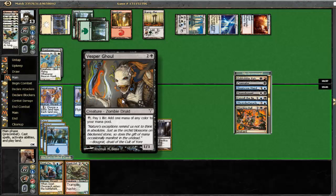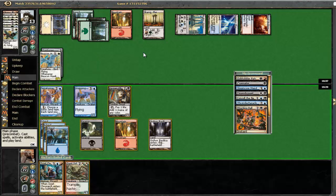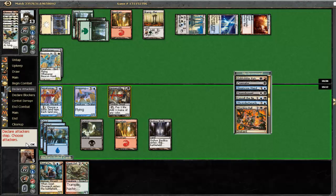I think we are going to attack with both these guys here. He is going to be able to deal at least four damage to me, put me down to one, and just unequip the Sunforger and then maybe win. If I play a Solifuge and attack with everything, I would deal four, five, six, seven, eight, nine, ten - he is going to go down to three, and that is not going to be enough. I think the play here is actually to bash with both these guys.